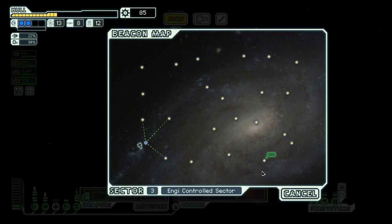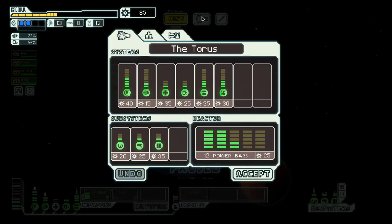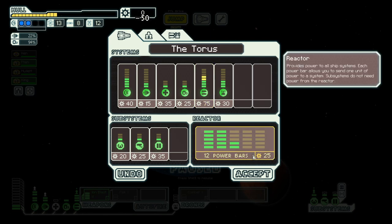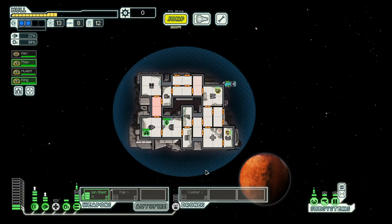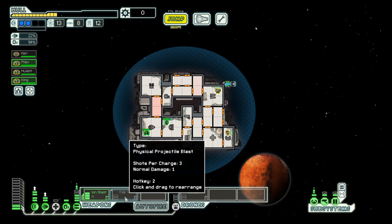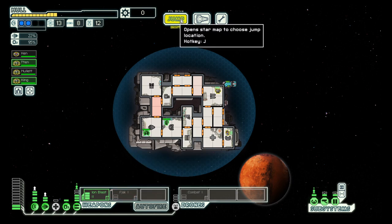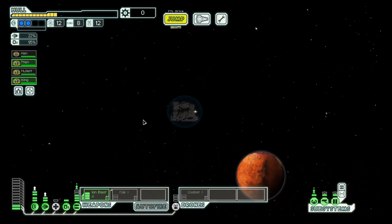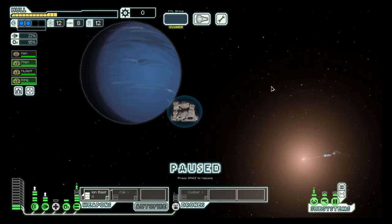Let's see, the exit is here and we have a bit of scrap. Let's buy two weapons that enables us to have both power, and then let's go collect some more scrap.